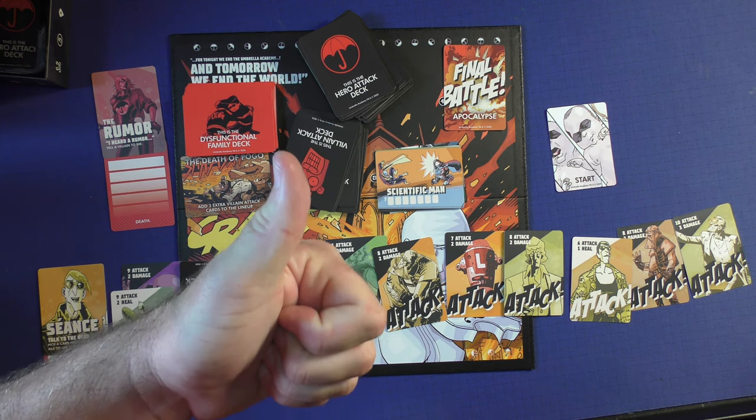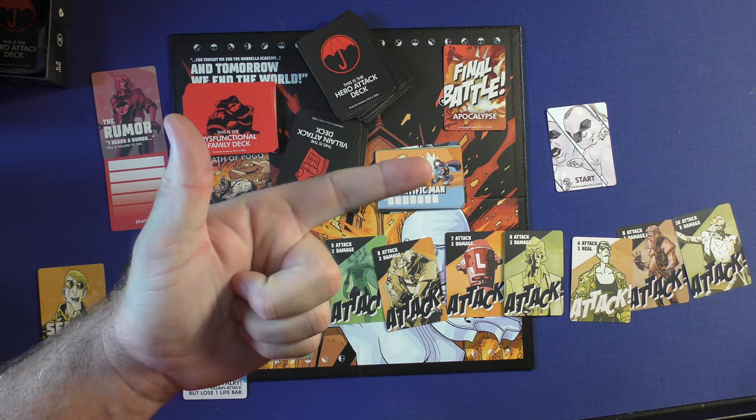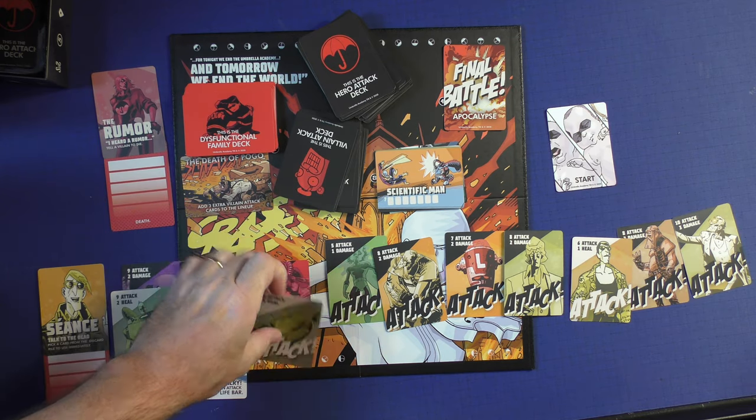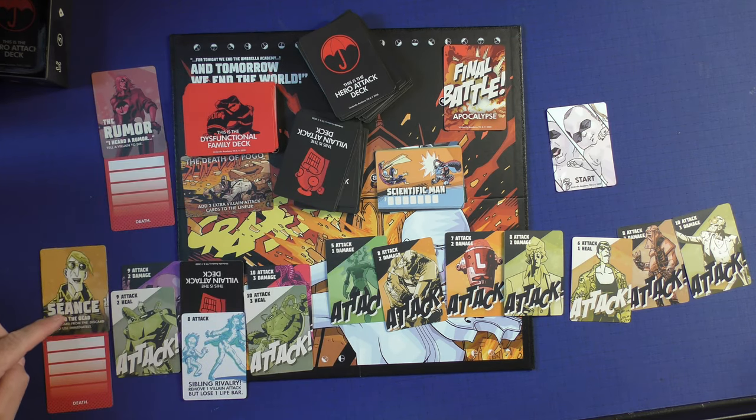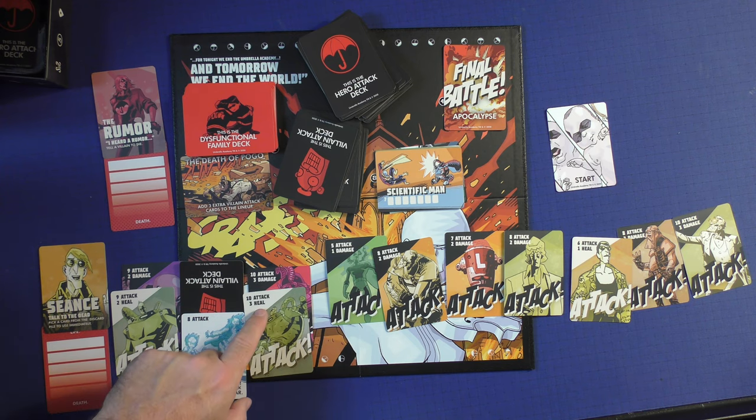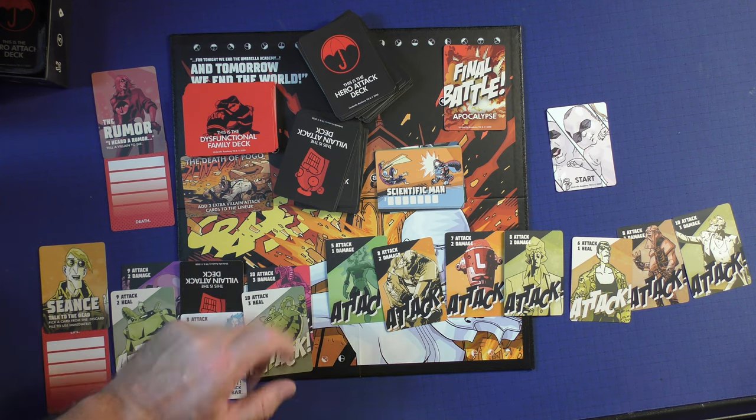You have three choices: attack it with a higher number; heal it with a lower number, and you would heal the amount of points on the bottom and change your life up like that; or you can block it by playing the exact same amount.